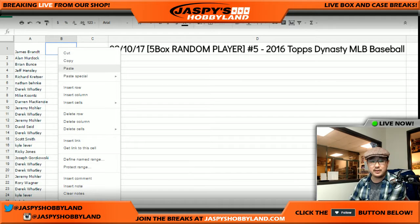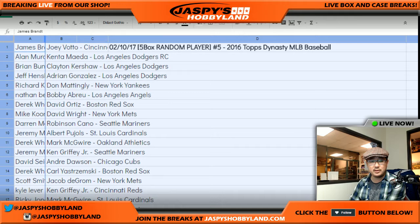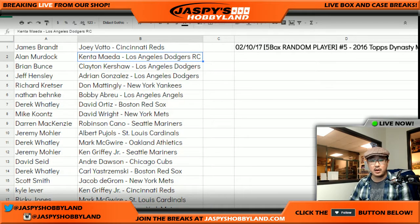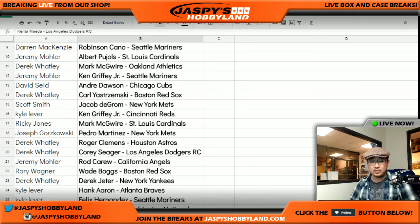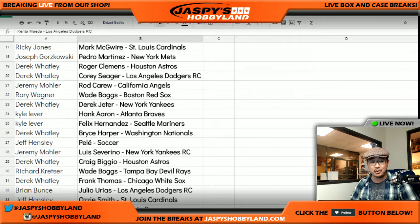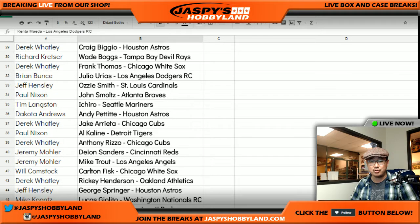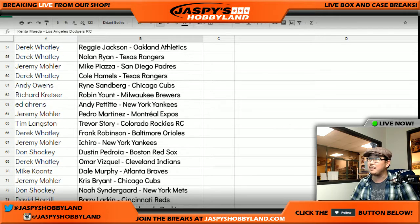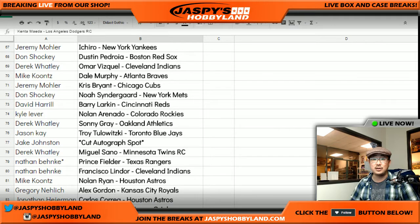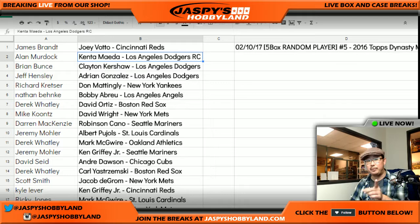Good luck, everybody. I'm not going to read all these off just because I got to preserve the voice a little bit — it's been still a little under the weather. I'll alphabetize by your first names. I just want to show you the raw list first. So Yaz for Derek Watley, Jeremy 33, Ken Griffey Jr., Hank Aaron, Kyle, Felix Hernandez, Pele for Jeff Hensley, some Luis Severino, Ichiro Mariners edition, Al Kaline, Mike Trout. You can kind of see all this amazingness. Jake Johnson with the cut auto spot. Marlon's edition of Ichiro is there too.